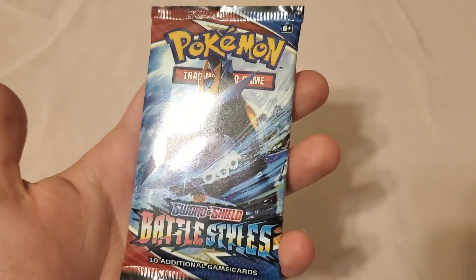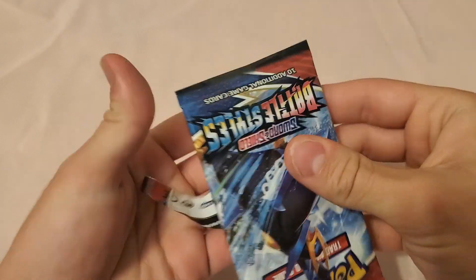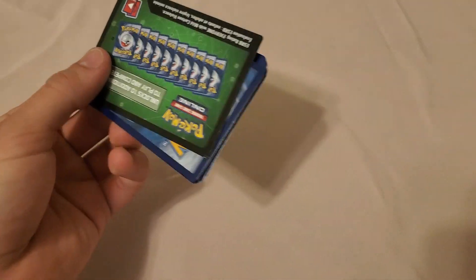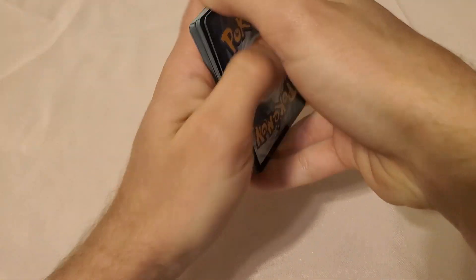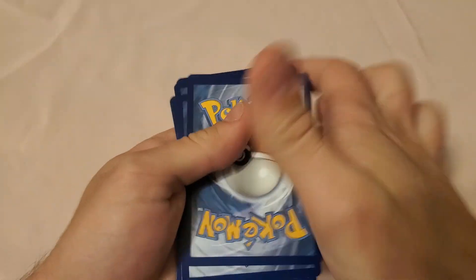We're gonna start with the Empoleon one here and finish off with Tyranitar — he's one of my favorite Pokémon so I'll save him for last. Let's see if we get anything good out of these. Here's the code for you guys. I believe it's four from the back — haven't done this in a long time.